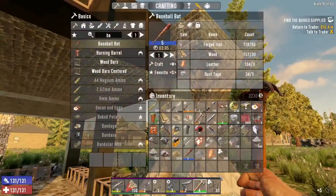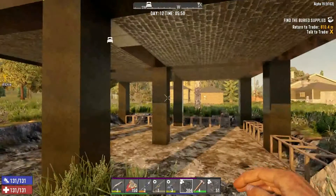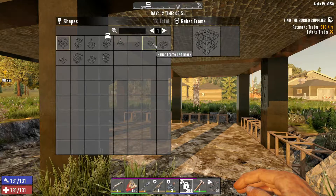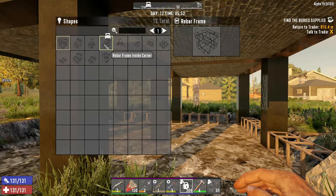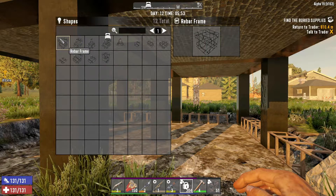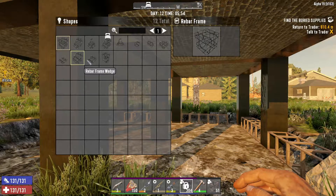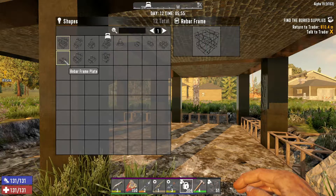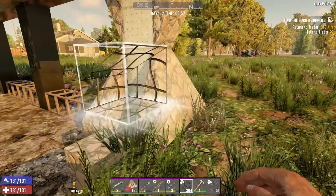I wanted to see what these rebar frames — if these rebar frames have shapes now. Let's see which shapes they have. It would be nice if they gave us more. Corner ramps, inside corner. So we got ramps but we don't have — oh wait, we do got wedge and wedge tips, sweet! We got 100 pillars. So we can use these suckers right here — now that's awesome.